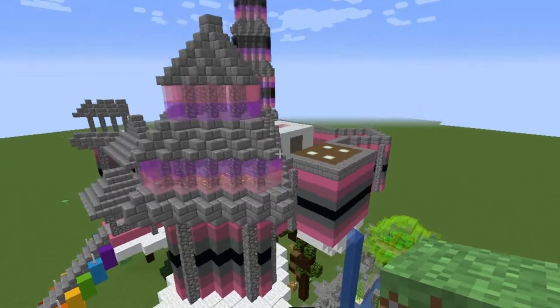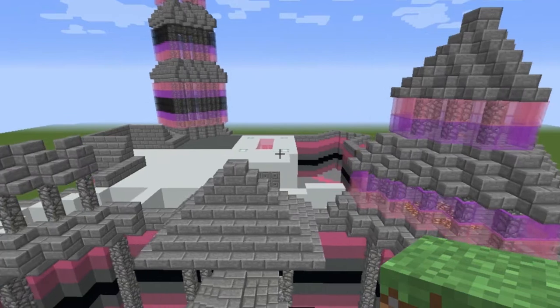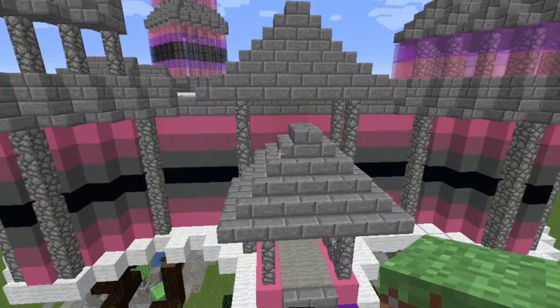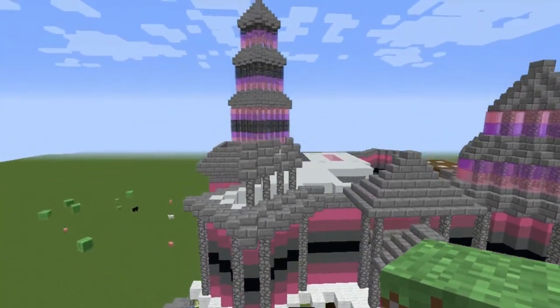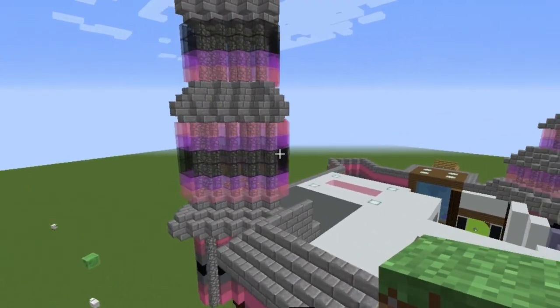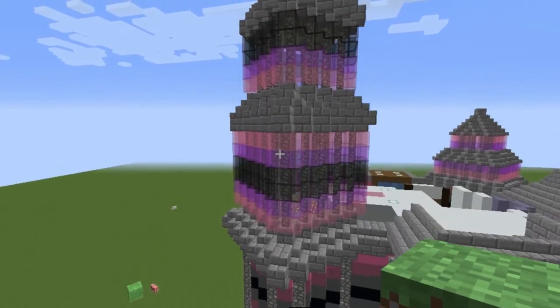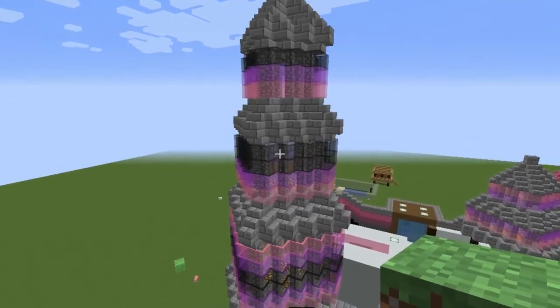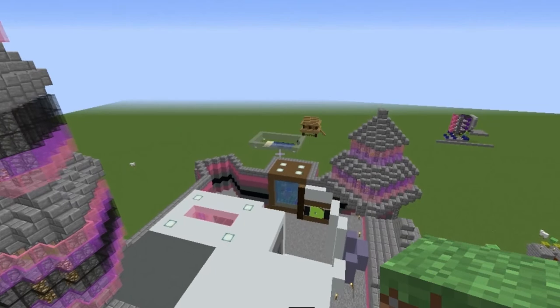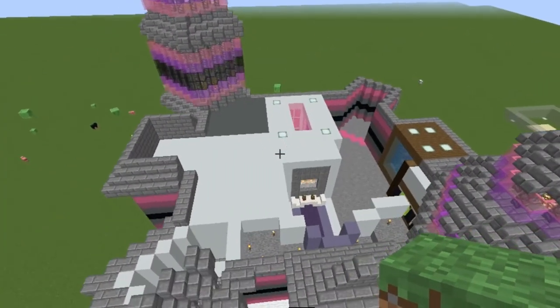My castle is supposed to kind of look like it's floating on top of a cloud, and I'm still working on that. And those are window glass panes — I'm trying a bunch of different techniques. I really like pink, black, and purple, so I've been incorporating those into my castle, as you can see. And I just love how shiny the window glass panes are, so I'm putting them pretty much everywhere.